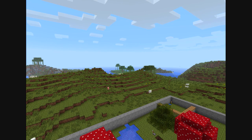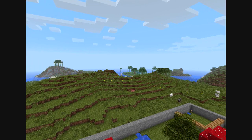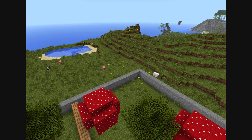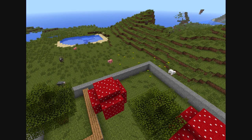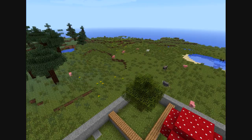Hey guys, what it is. The update is going to have a flying pegasus — white mounted pegasuses — a new ability with the right mouse button, right click, and some other stuff. So really cool mod.